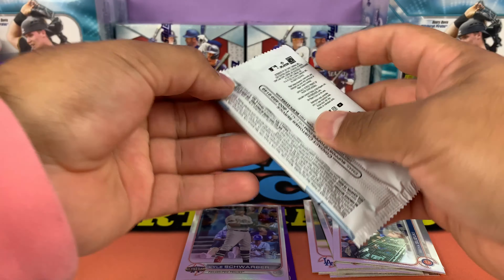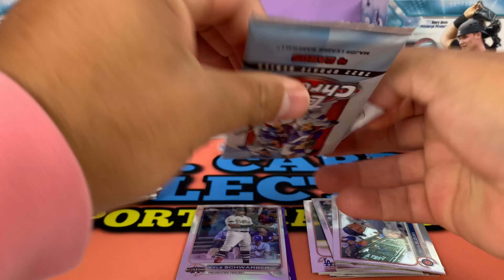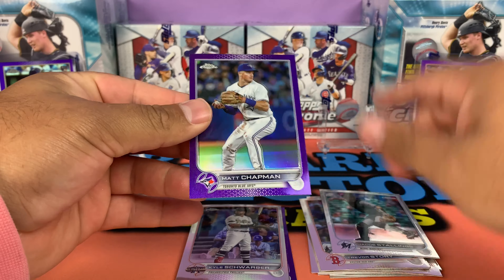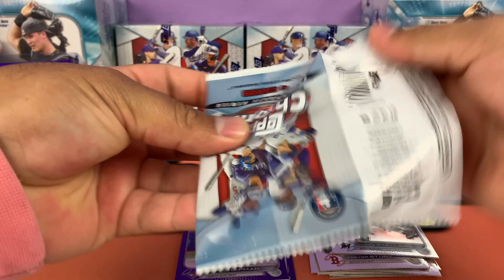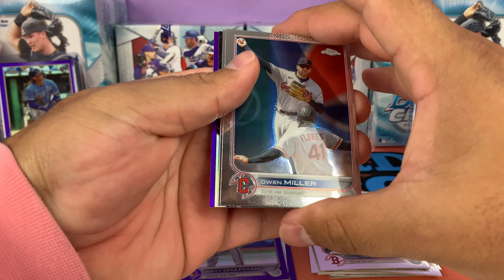We got a Renee Pinto rookie purple — I don't think this one's going to be numbered. Nope, it's not numbered. We'll go ahead and put that in our hit pile. Two mega boxes today, still looking for J-Rod. We got George Kirby, Trevor Story, Jacob Stallings, and a purple Matt Chapman.